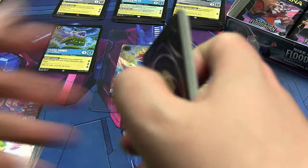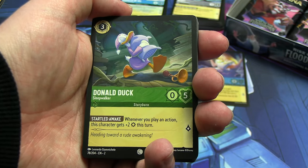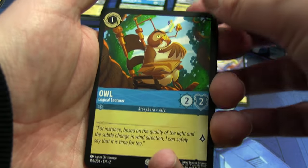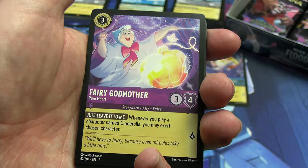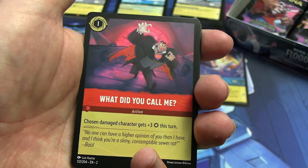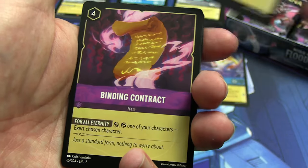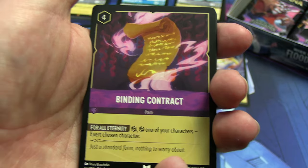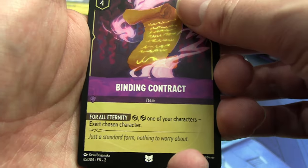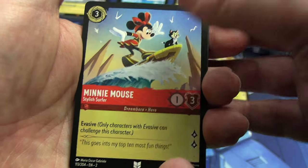Our first Donald Duck Sleepwalker — we got like six of them last time, so not super happy to see another one. A third Fairy Godmother, non-shiny — we saw a shiny of that earlier. "What did you call me?" — oh perfect. I think I'm this close to finishing my first draft of a Titans-themed deck. I'm sure it will be terrible and have to be refined, but hey, at least I'm trying.